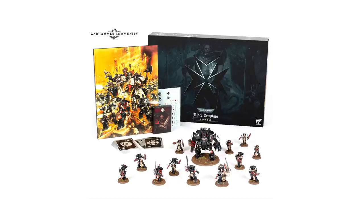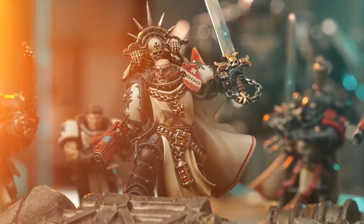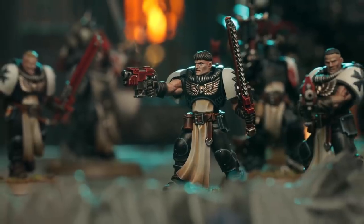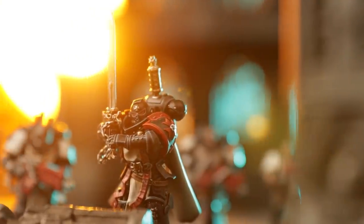The Black Templars army set box is finally here and it is absolutely packed with Righteous Fury. Containing 13 miniatures, 12 of which were available for the first time in this very box, this is the perfect place to start a Black Templars army or build on your existing force. Leading the charge is the stunning new Emperor's Champion, and ensuring the correct vows are uttered and devotions followed is a Marshal. These Space Marine heroes are supported by a Primaris Crusader Squad featuring four neophytes, five initiates and a sword brother decked out in holy war gear.